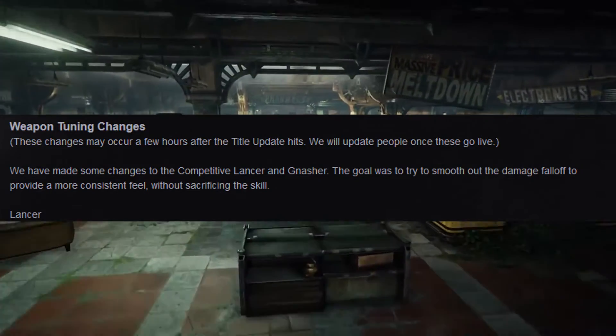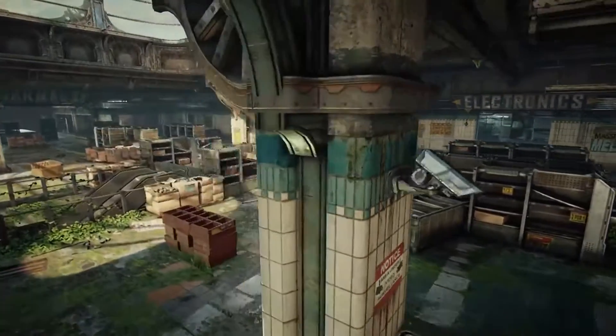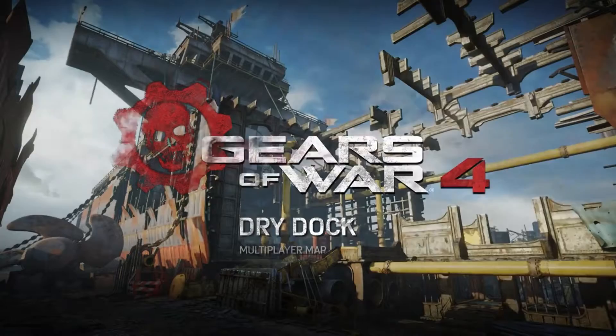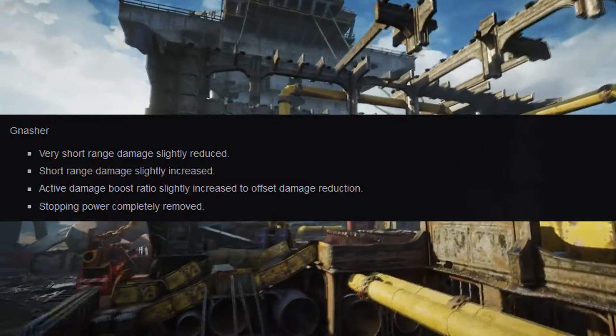Let's get into the weapon tuning changes. Let's start off with the Lancer — very short-range damage has been slightly reduced, meaning you might not be able to down somebody up close as fast as you would farther away. That's pretty much it for the Lancer.